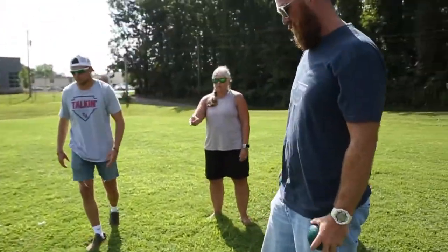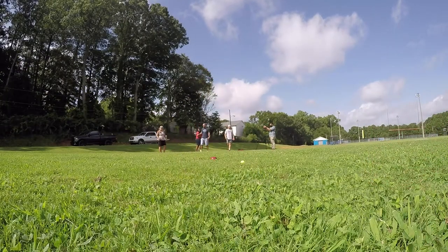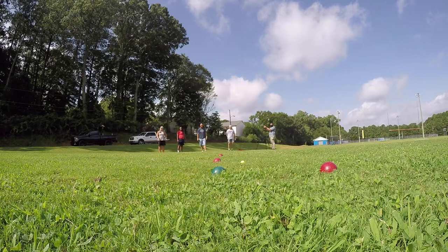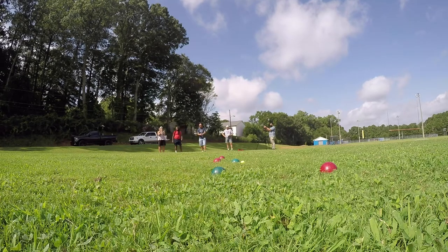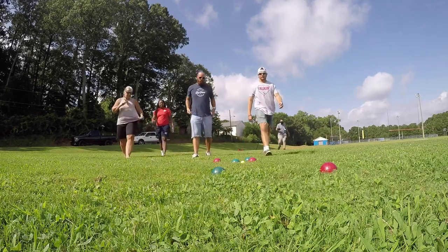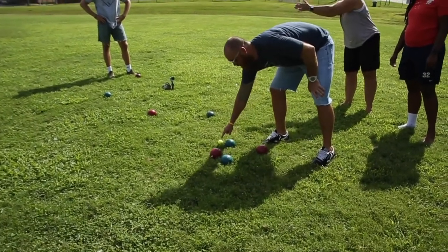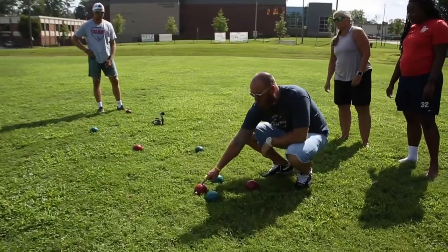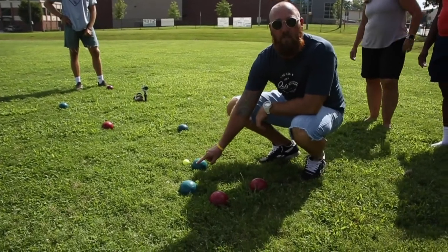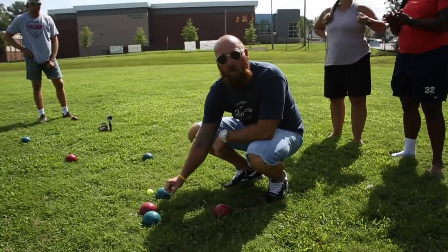If you win that point, you can toss the target. This is the second inning — we played the first one. Green gets the point because now green is closest to the jack. Our red is closer than their second green ball, so if our ball was in a different spot green would get two points, but since our red was here they only get one point. The score is now one to one.